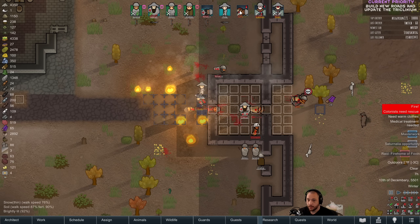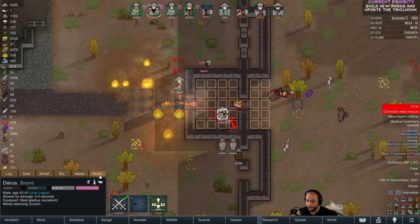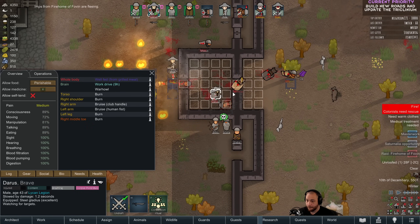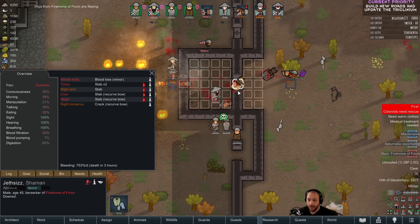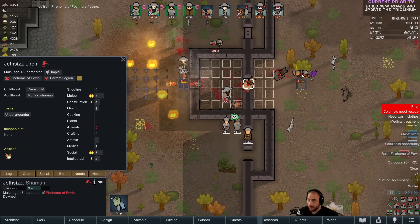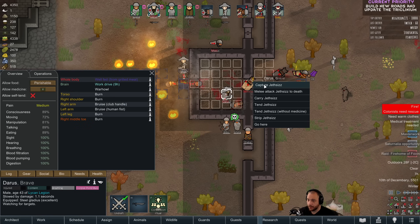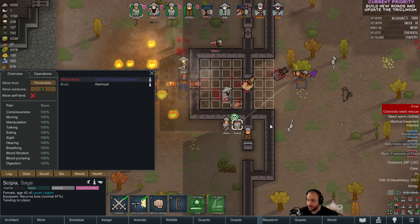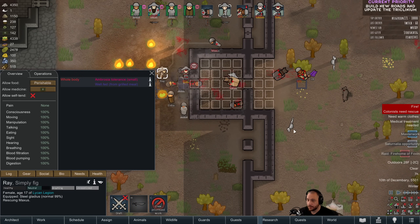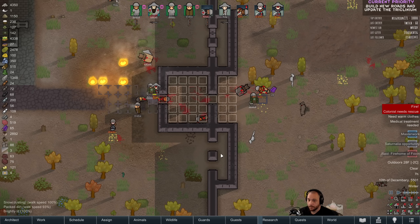Anyone bleeding too quickly? No, no one's bleeding critically. Another one goes down. We have an undergrounder and a shaman here. Only bruises and burns. Capture. Tend. Tend. Tend. Rescue. Not too bad.